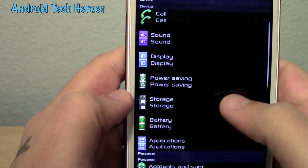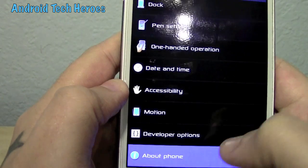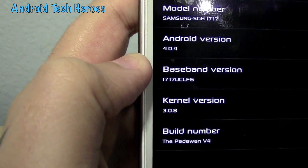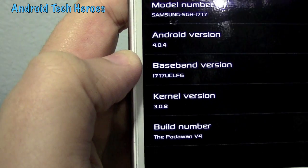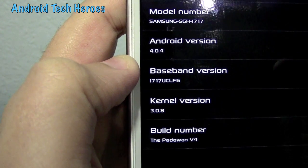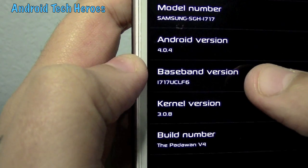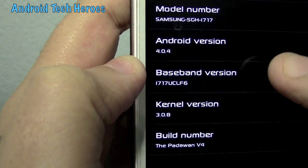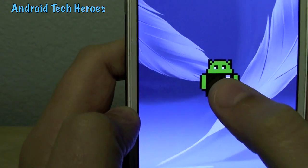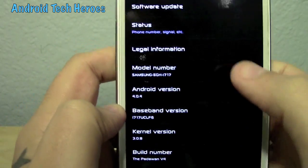I showed you your settings — just the regular options. Going into the phone info, the build number is Padawan Version 4 even though I flashed the Note 2 themed version — it's still going to be version 4. UCLF 6, band version 4.04. If you hit it enough times, it's going to bring out the Ice Cream Sandwich. Just hold it down and it shows you the Ice Cream.